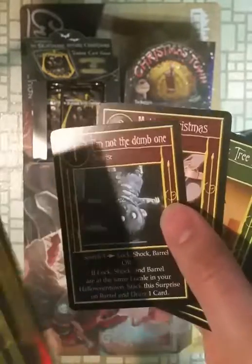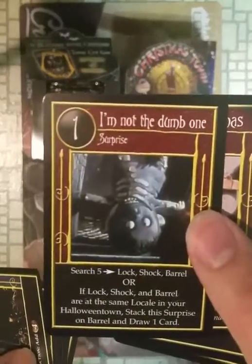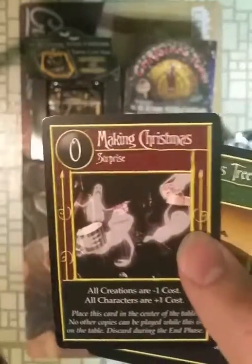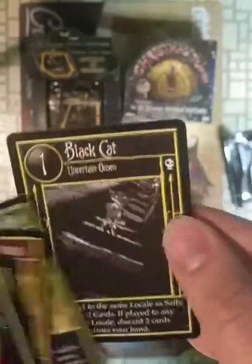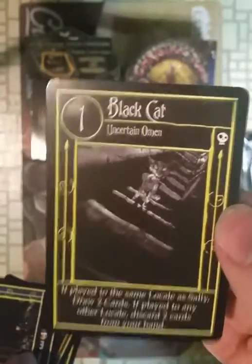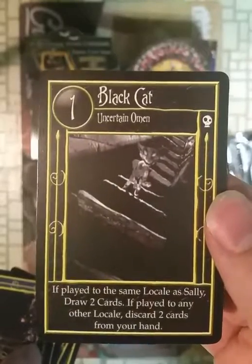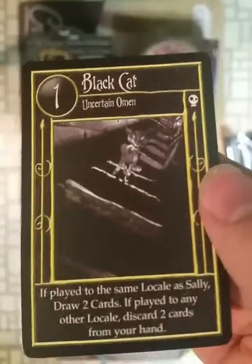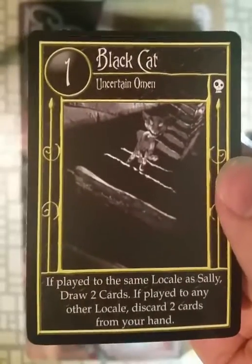Starting the uncommons, because this is going to take up a common slot. We have 'I'm Not the Dumb One,' 'Making Christmas,' 'Christmas Tree Bats,' and the rare is 'Black Cat.' That's a rare, even though Black Cat is not very important in the movie. But it has an association with Sally in this game.